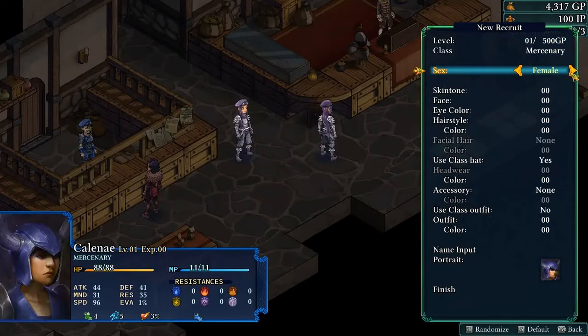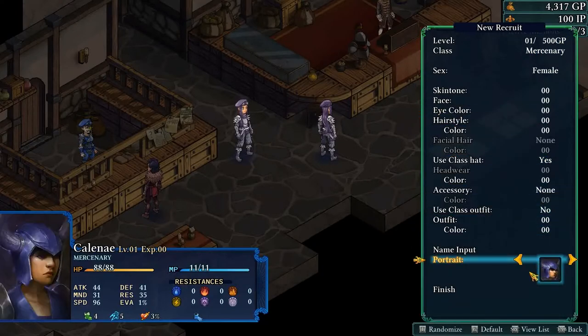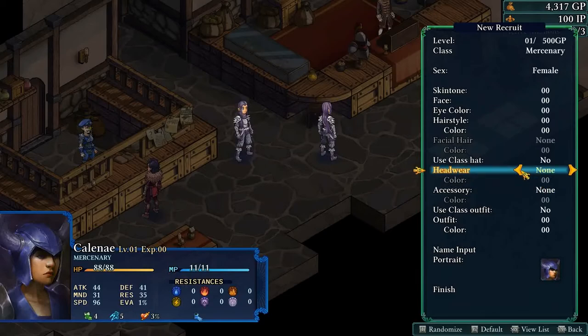Now let's switch to the girl characters. The girls have their own portraits. We'll take off the class hat and headwear and go through all the girl-specific options. The skin tones appear to be the same as the males. The main difference in the base model is that it's made a little slimmer — the faces cycle through the same expressions as well.